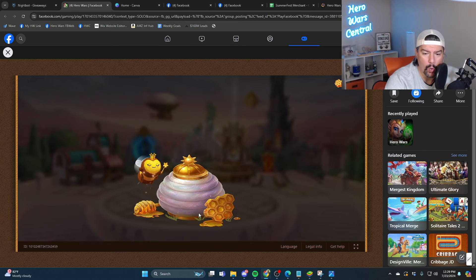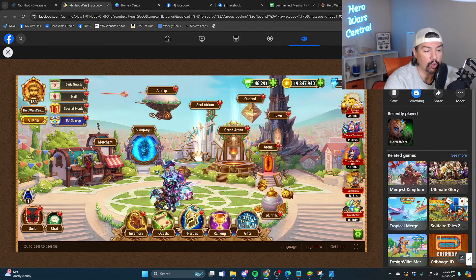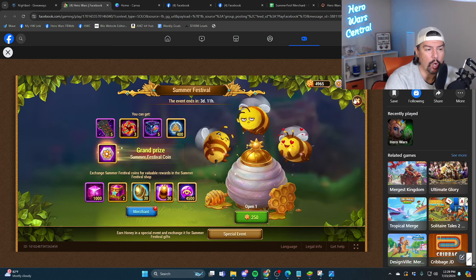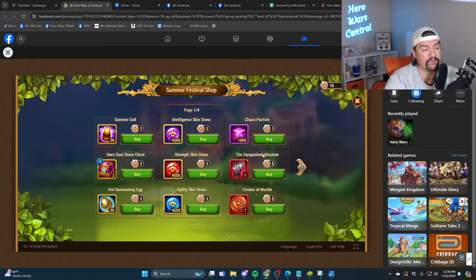One question I've gotten a lot: why can you spend coins all year long? They wanted the ability to spend coins outside of summer fest so people could buy things in the future they don't need right now. If you go into your inventory, click on the summer fest coin, then click spend — even in October, December, January, or February — it'll open up the summer festival shop.